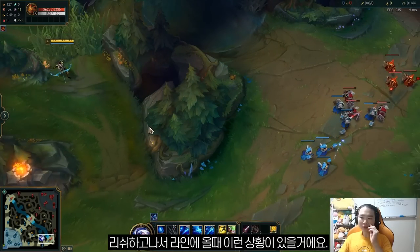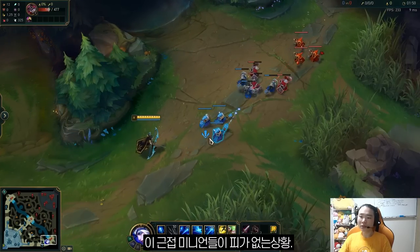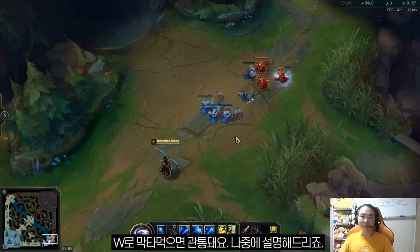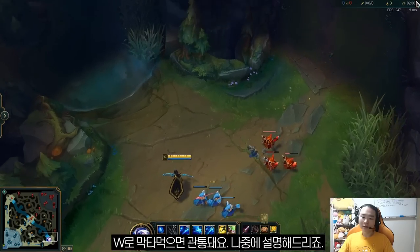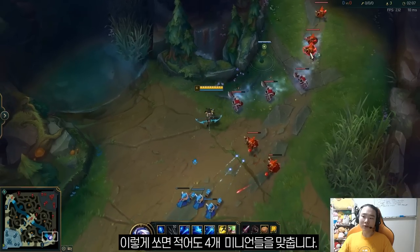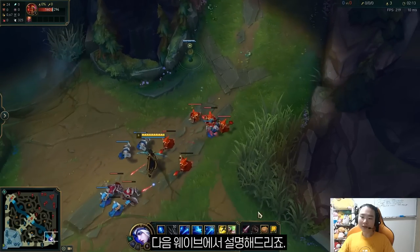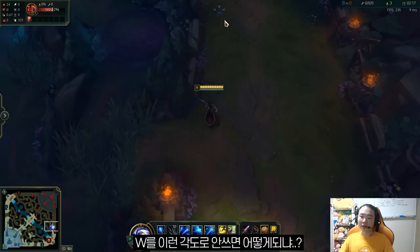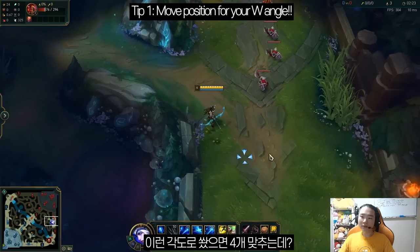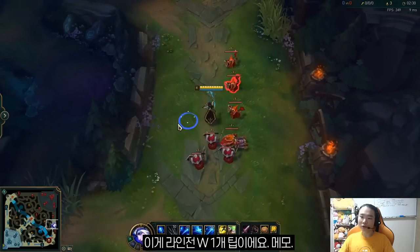So when you're going to the bottom lane after you leash, there's always a situation where these three melee minions go low HP like this. You need to prepare to last hit with W. And another thing: if you want to push this wave, use W at this angle. You can guarantee four shots — four minions. But if you don't, the next wave comes in and the melee minions will block your W angle. You're gonna hit four, but if you try to shoot, you'll be blocked. So this is one tip for your W.